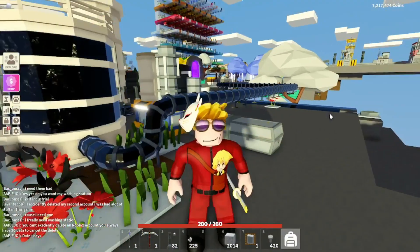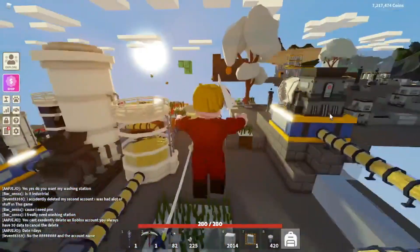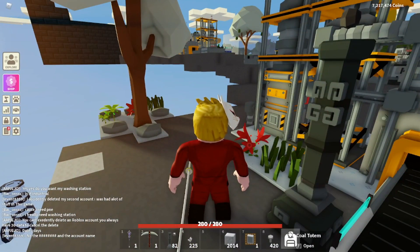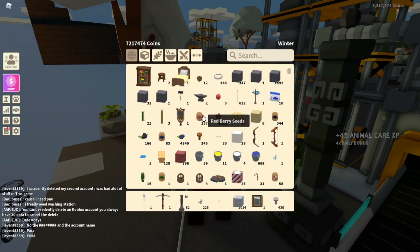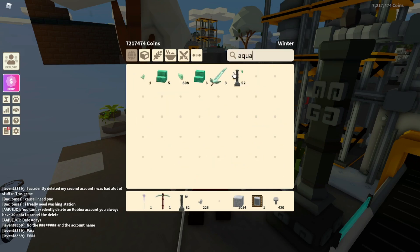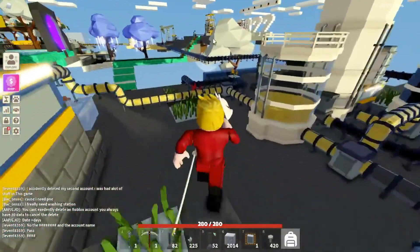So today I'm gonna show you how to get crystallized aquamarine. I did show you how to get them before, but now I'm gonna show you how to auto farm them in your island, so you don't have to go to a lake and you don't have to mine for hours. The only thing you need are the aquamarine totems — you need about 42 of those.